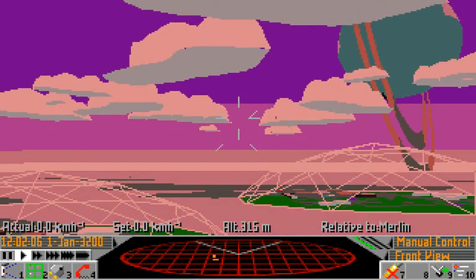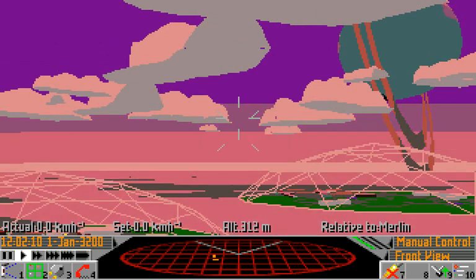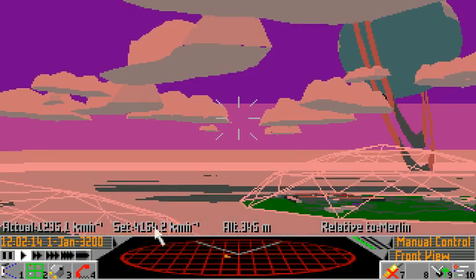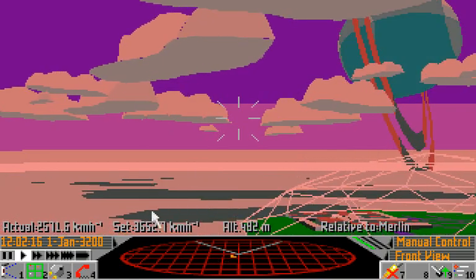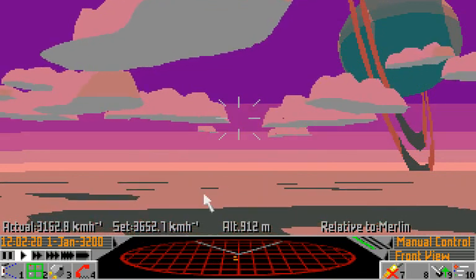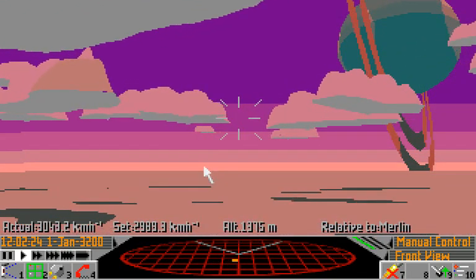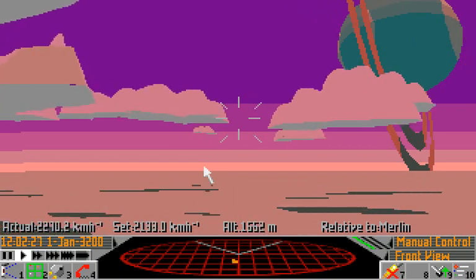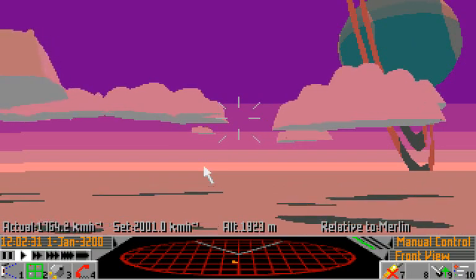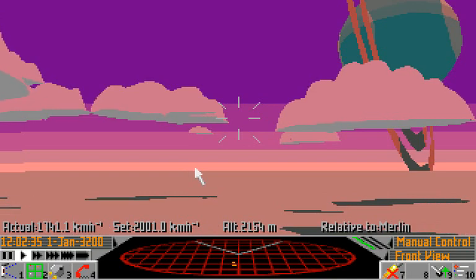Get your ship facing in some direction, not pointed towards the ground, and we're ready to accelerate. Hold in the return key for a couple of seconds and you'll see the set speed indicator down here will go up to a few thousand kilometres per hour. Don't go any faster than that. If it goes too high, you can hold in the right shift key just under the return key and it will reduce it. So let's go to 2000 kmh. You might get an irritating sticky keys thing if you're running Windows.